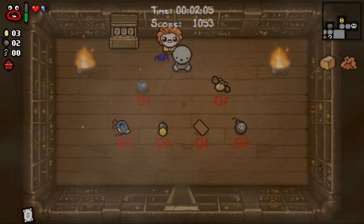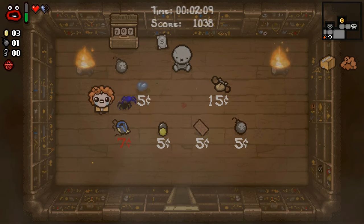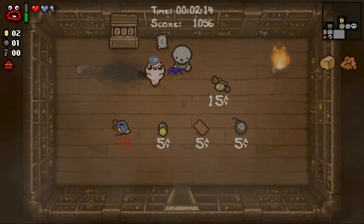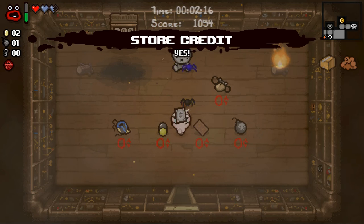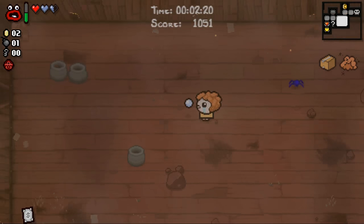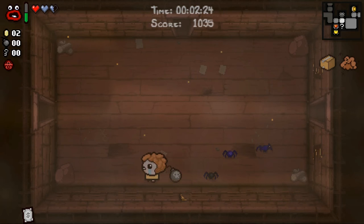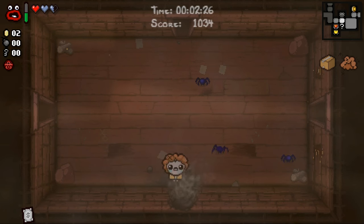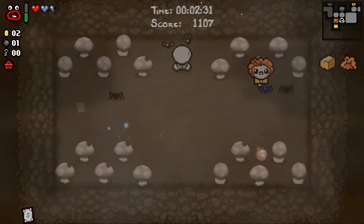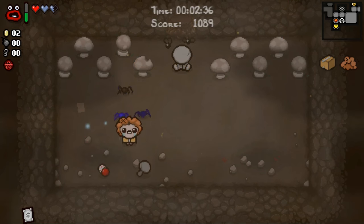I'm actually going to drop store credit. Kind of a weird play, but I don't really want either of these items, so I think I'm just gonna buy the spirit heart and then pick up store credit and get 15 cents of value out of it on the next floor. It's just not worth using store credit to buy Mom's Coin Purse, or the converter which we're not even gonna take.